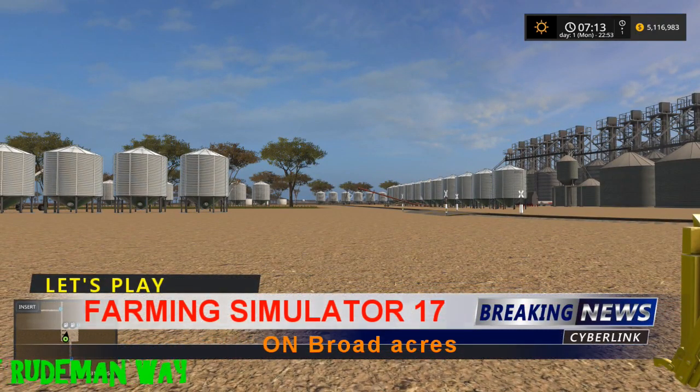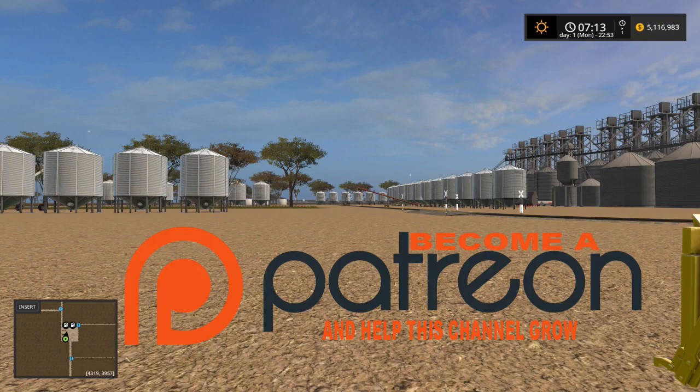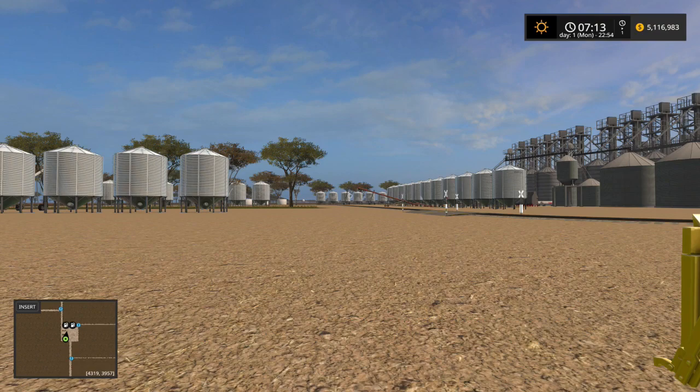Welcome back to Farming Simulator 2017 with The Rude Man. We are on a new map today - the first Australian 16x map, called Broad Acres. Farm Bigger Go Home is what it is. I'm going to take a quick look at it. We're not going to get into it in any detail, but I want to see what it's all about. I haven't actually been around it yet - I kind of took a quick look from the air.